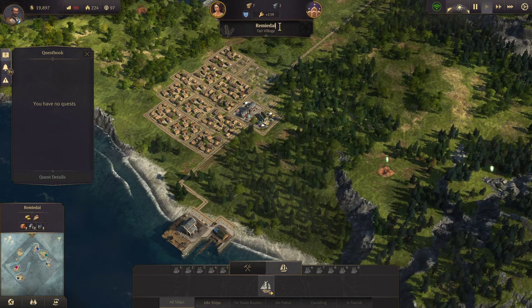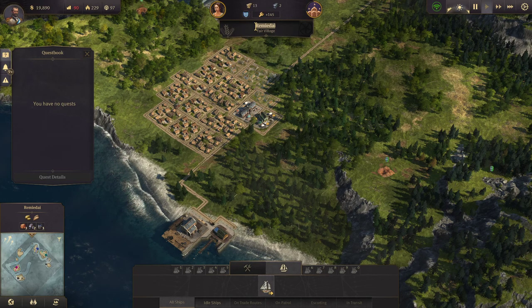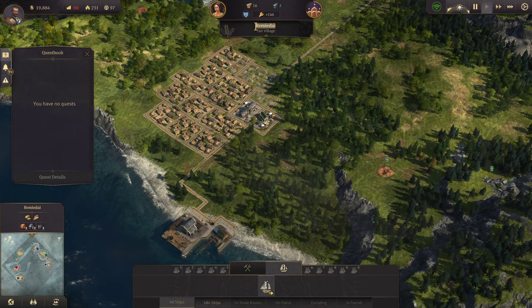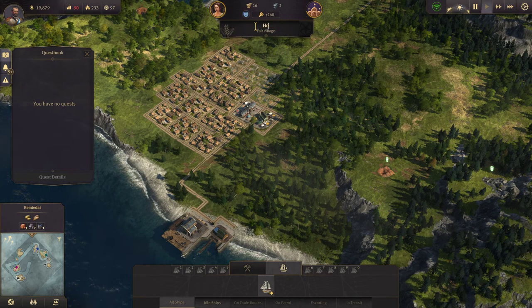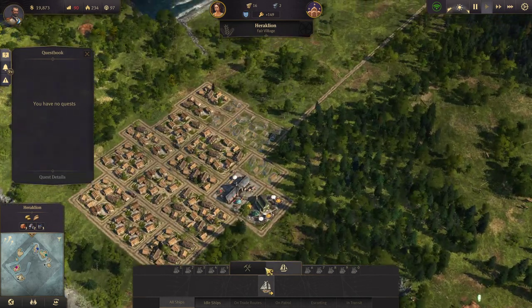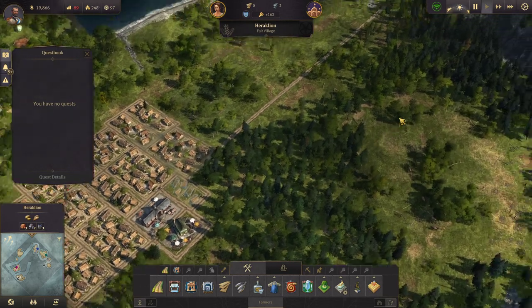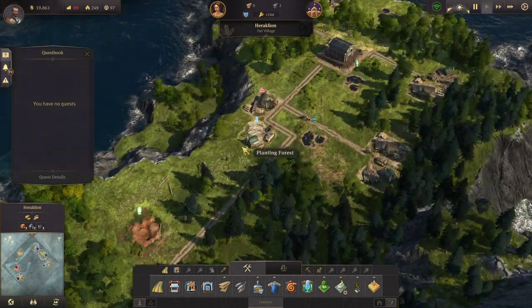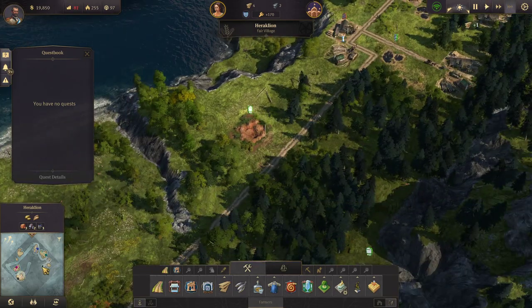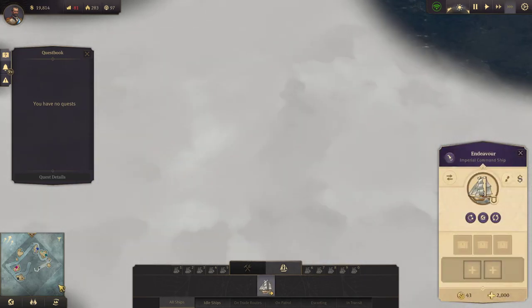Let's rename this town. I've had a thing for Assassin's Creed Odyssey lately — that's a Greek theme, so I want to name my islands after Greek islands. I think Heraklion will be a good name for this one. Let's get some more population in here. We're still waiting on cultivation for that, so let's fast forward and get our exploration and timber moving a little faster.